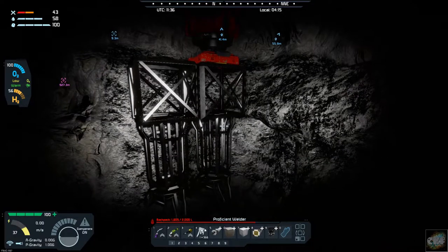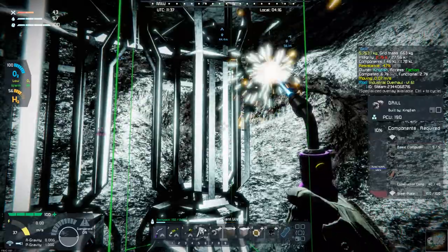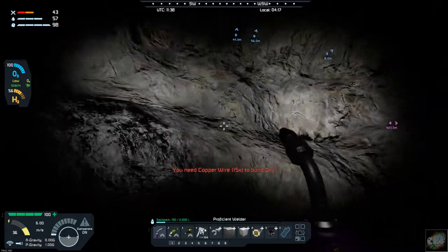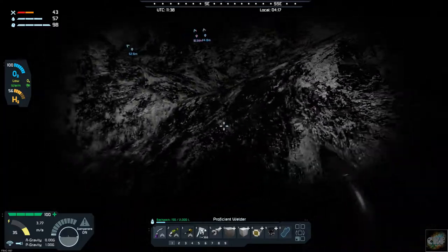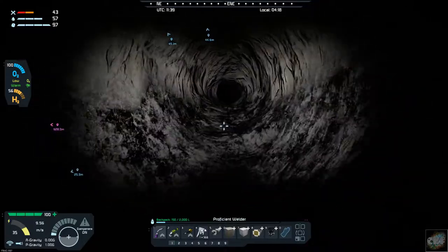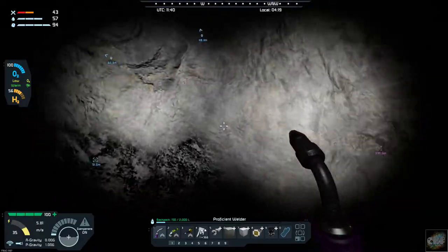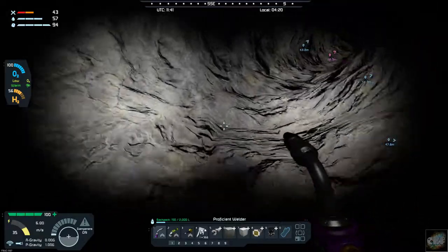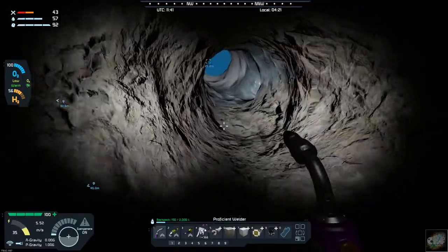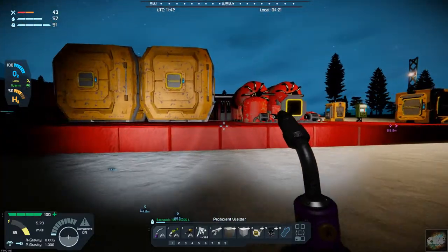Let's see what we can do here, let's see if we can get this built. I need to go grab some more parts — try to keep from getting caught down here in the hole. That's one thing though: I could at least drill myself out of there even without a jet pack. I could still drill and kind of get myself up and out of that hole if I had to.